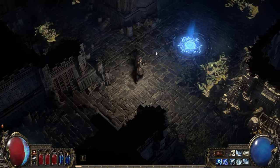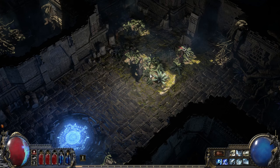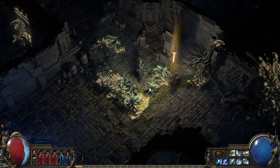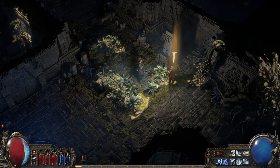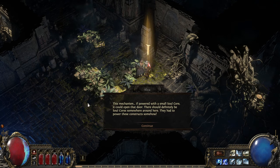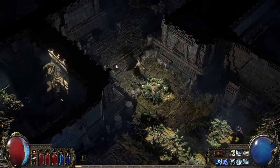We've now entered the Vaal Mechanarium — the place where the Vaal built the various constructs they relied on to power their civilization. One useful feature we've added is the ability to call in NPCs to where you are, to give you more information, help you with quest objectives, and so that you don't have to always go back to town. In this case, we'll call in Alva. She tells us that this mechanism, if powered with a small soul core, could open that door — and there should be soul cores somewhere around here. We need to find one to proceed.